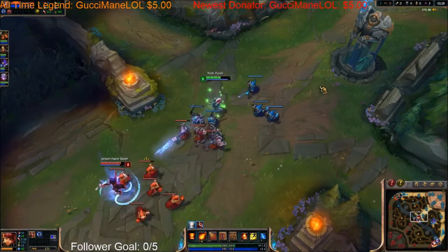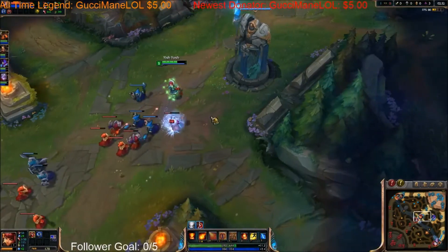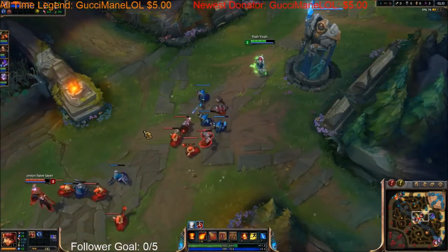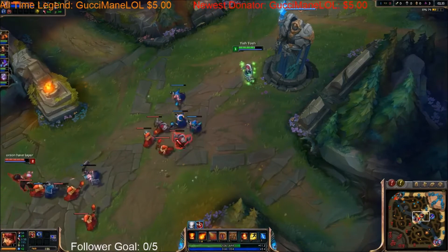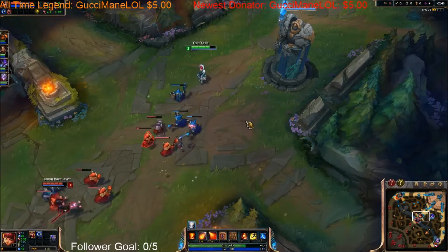Just one quick and easy tip that all high elo players normally recommend is to play champions that require low mechanics, because if you play a champion that requires low mechanics you'll be able to focus on the game more and pay attention to your teammates and what's going on around the map.